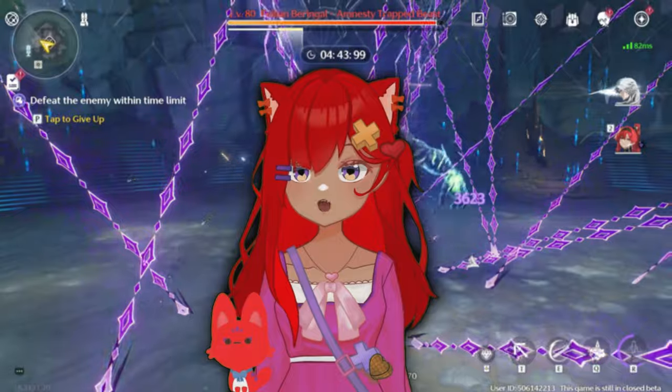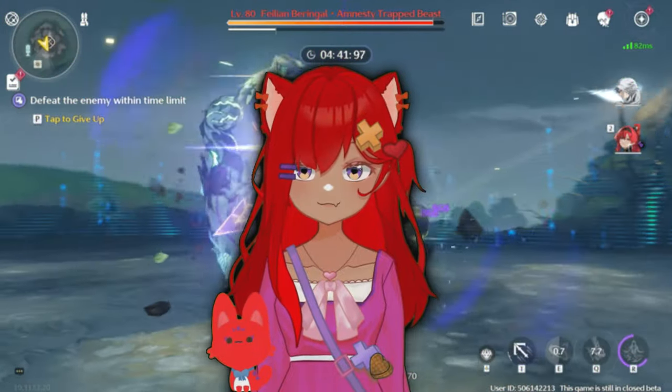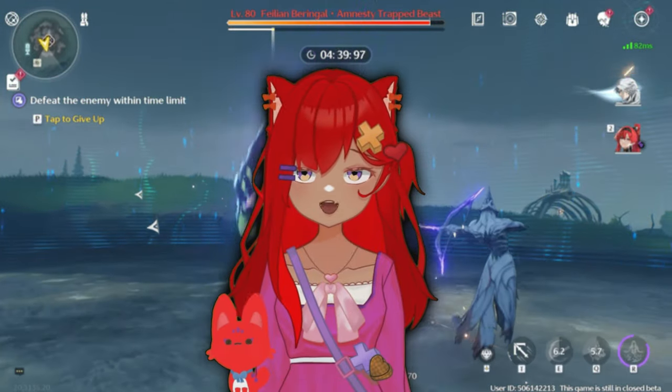Second, do the free echoes event. You have to pre-register for this, but it gives you a free five-star echo for your favorite character in the game.